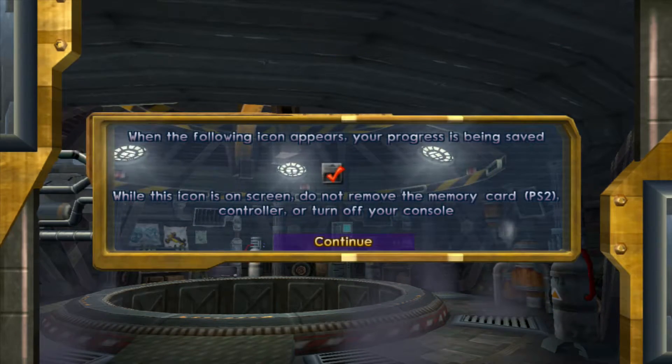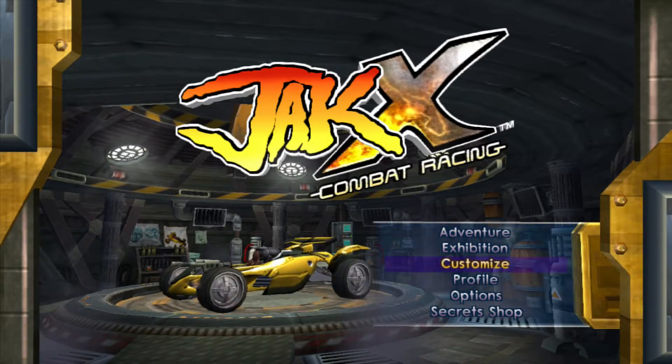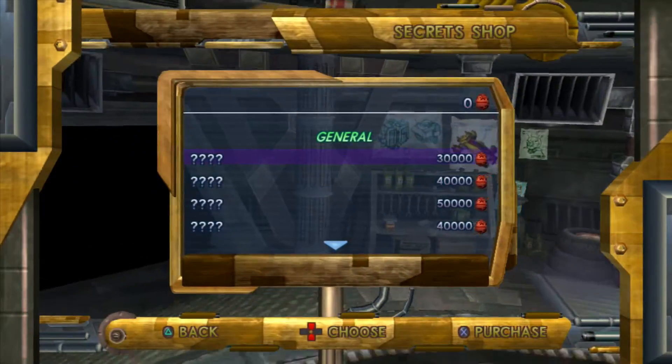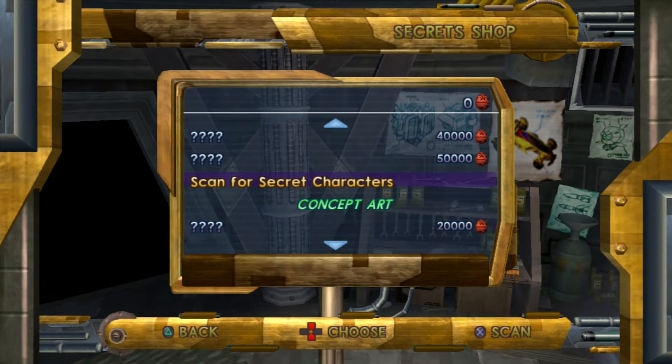Hey guys, GamePrime here, and I just want to show you how to unlock all the secret characters in Jak X Combat Racing for the PS4. So you're going to go down to Secret Shop, and then you're going to scroll all the way down where it says Scan for Secret Characters.